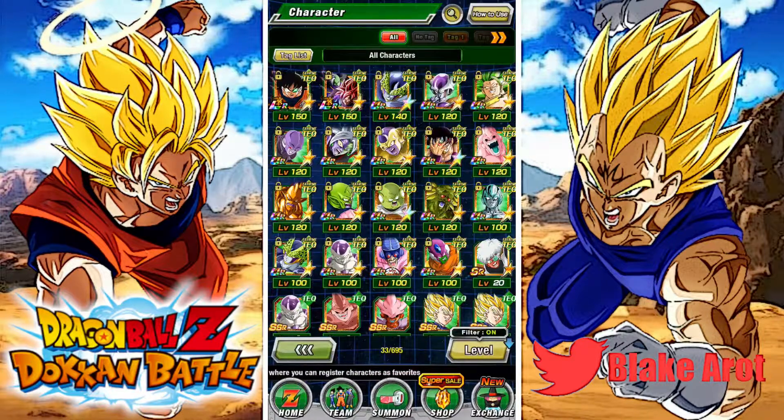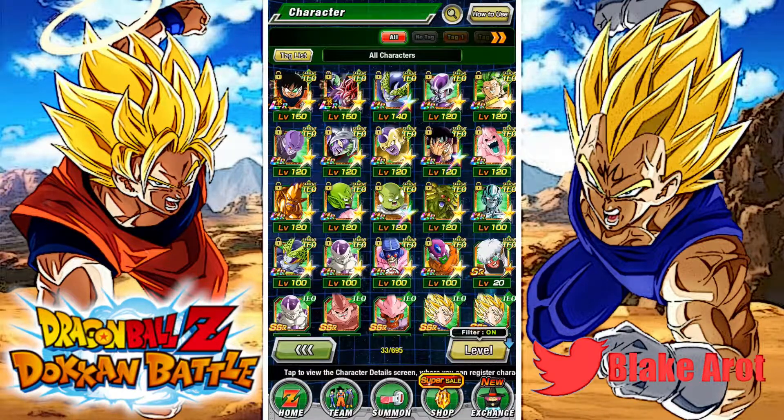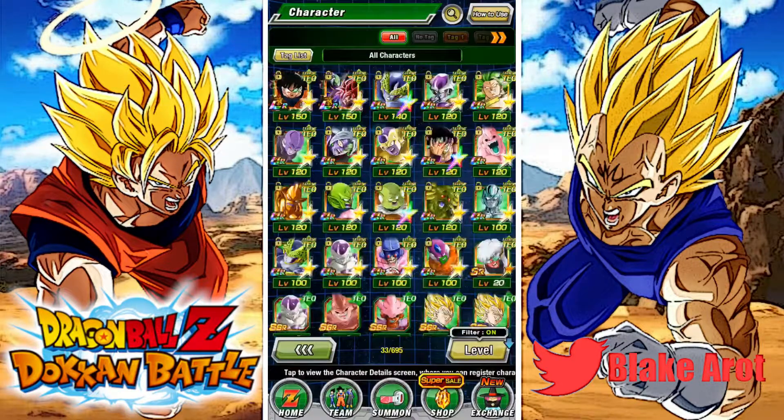Alright, so now Extreme Tech is a really, really small type. Obviously Black and Zamasu. Black and Zamasu is actually a funny story — I remember I pulled them on the Kefla banner like two years ago. I did one multi on the Kefla banner, because this was back when I had like 600 stones and I was just saving up for something. But I did one multi and I got Kefla and I was like, yo bet, this is so cool. And then I texted my cousin and he was like, yeah do one more multi. And then in that multi I got LR Black and Zamasu and I was in my study hall.